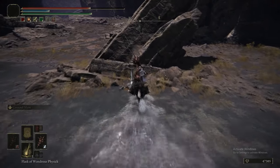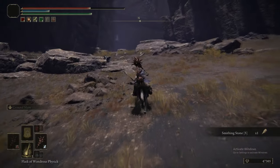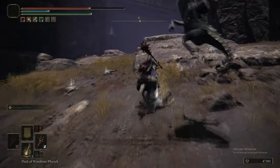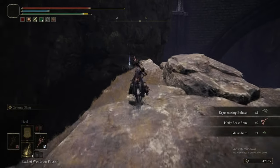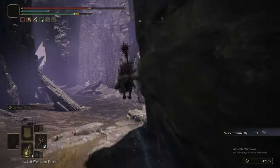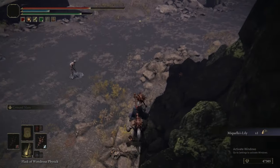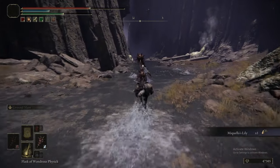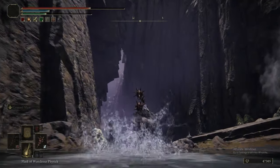There is a Smithing Stone 4 — or 5 — just nearby. So there's Rejuvenating Boluses, a Hefty Beast Bone, and a Nascent Butterfly. I couldn't even tell you what that does. And now there is a dungeon — a cave — but we need two Stone Sword Keys to get into it.